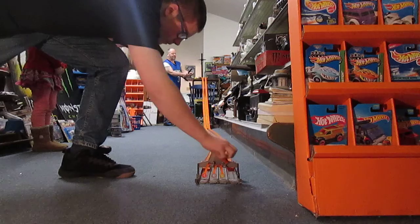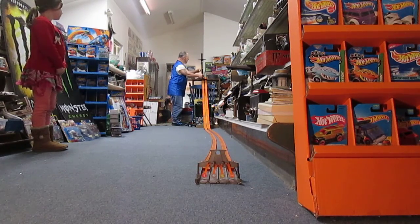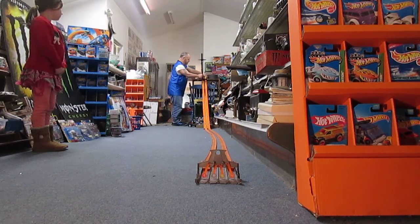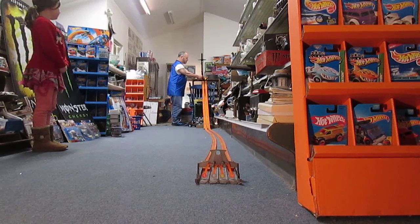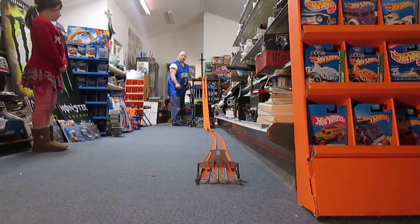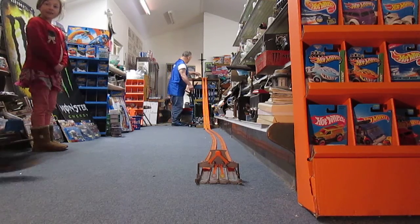We have a Rice Krispies truck versus an Ago truck. Ago is going to be in lane 1, yellow. Rice Krispies in lane 2, navy blue. Ready, set, race! Rice Krispies! I like the blue one.